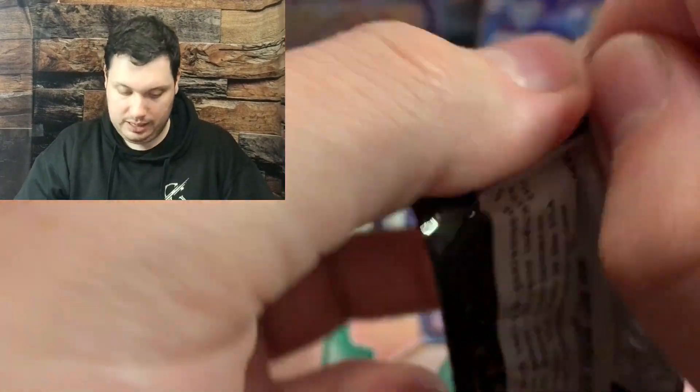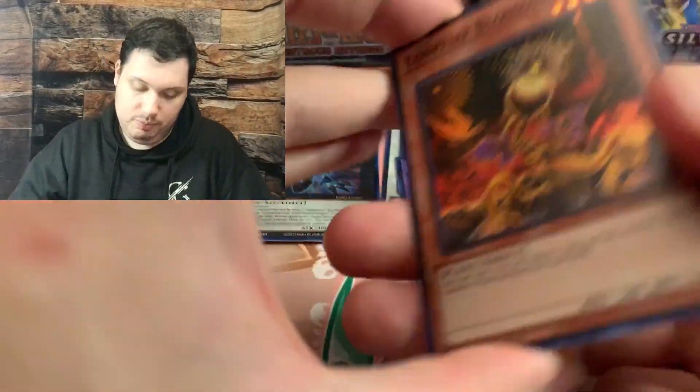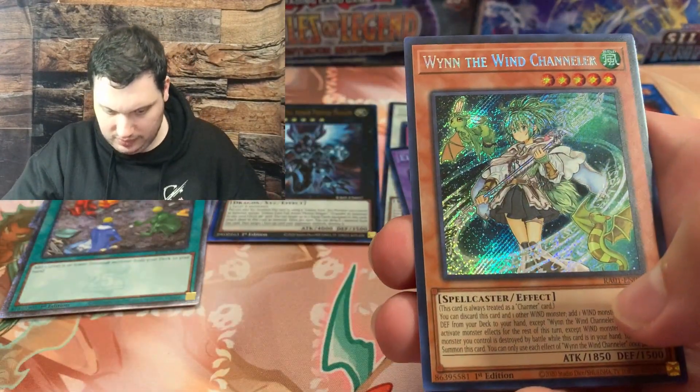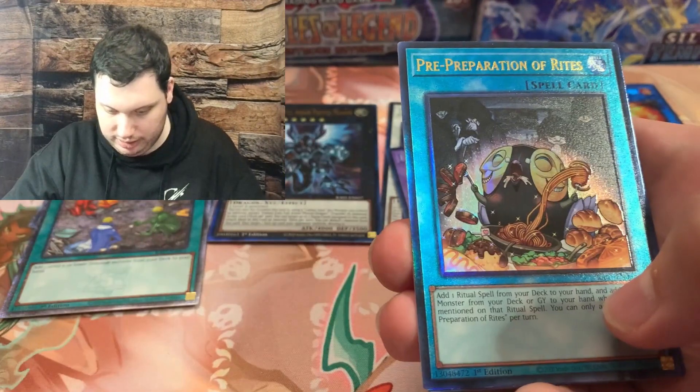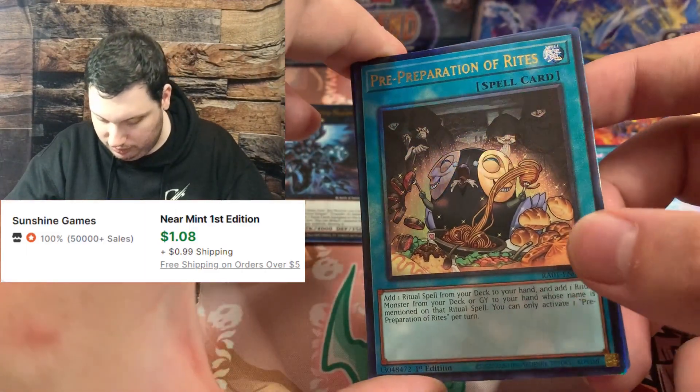Going a bit fast today - mostly chalked up to my enthusiasm. Lone Fire Blossom, a Windwitch Ice Bell Channeler, and an Ultimate Rare Pre-Preparation of Rites. It's still cool - it's just not my favorite.